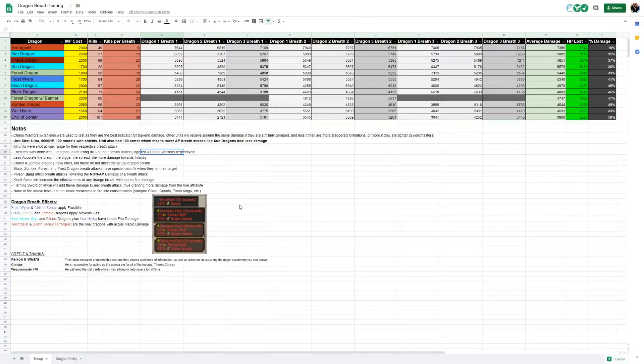Just to recap: these are all of the larger tests put into rank by damage. You can see that the Terrorgeist is 18%, so it is dead last, and the Chill of Sontar is 58%, thus far ahead of the competition. When you take a look at this, you can really get an idea for your cost — your multiplayer cost column versus the damage — like a cost-per-damage analysis.